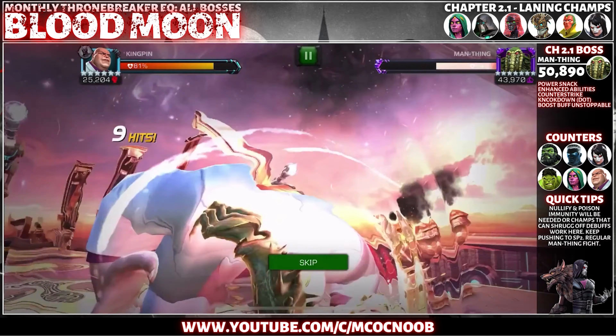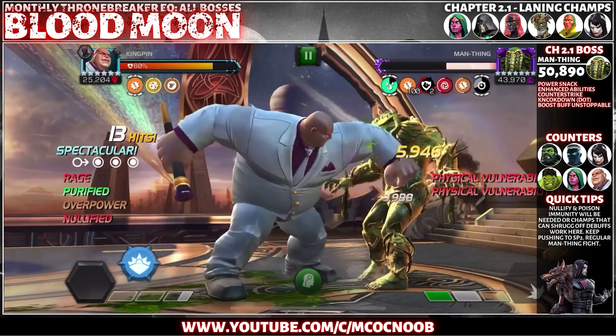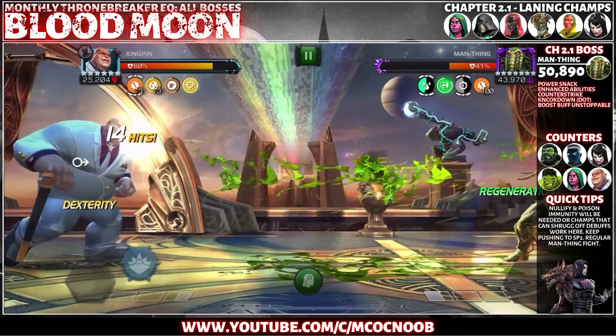Something that works similarly would be Crossbones. Some good counters here will be Overseer CF with nullify and poison immunity, same with Hulk. You can also bring Vision, who could work great here, and also Omega Sentinel.